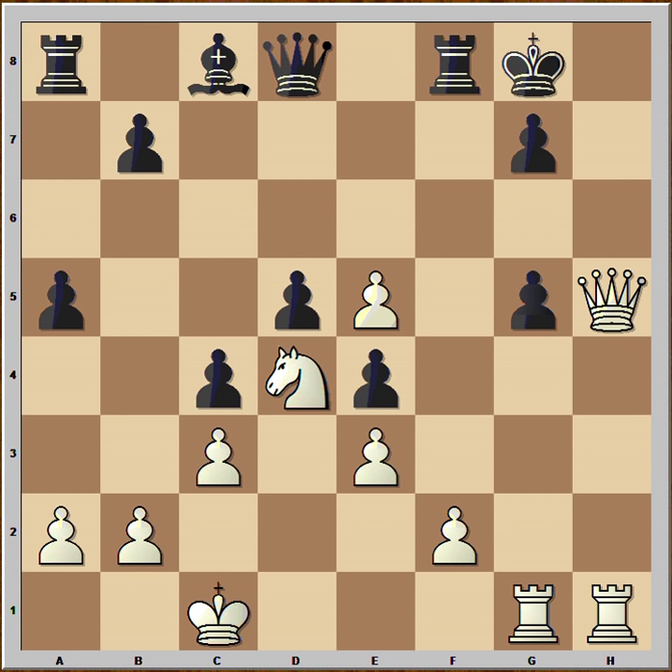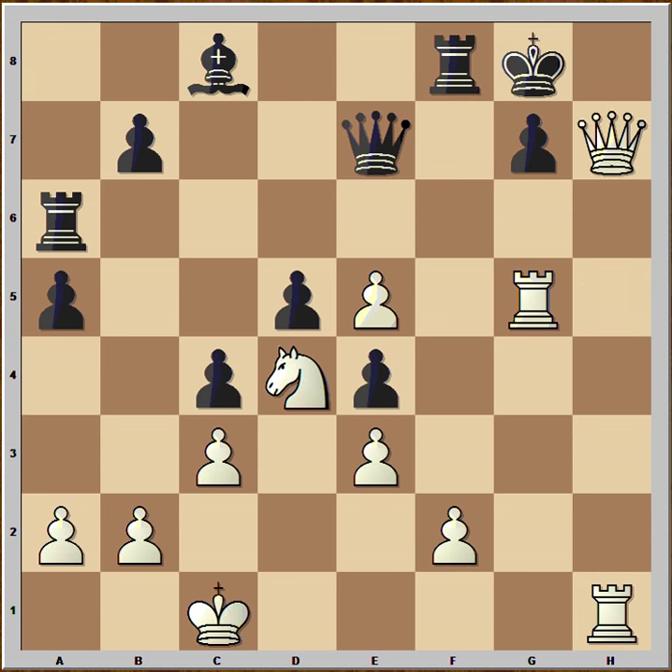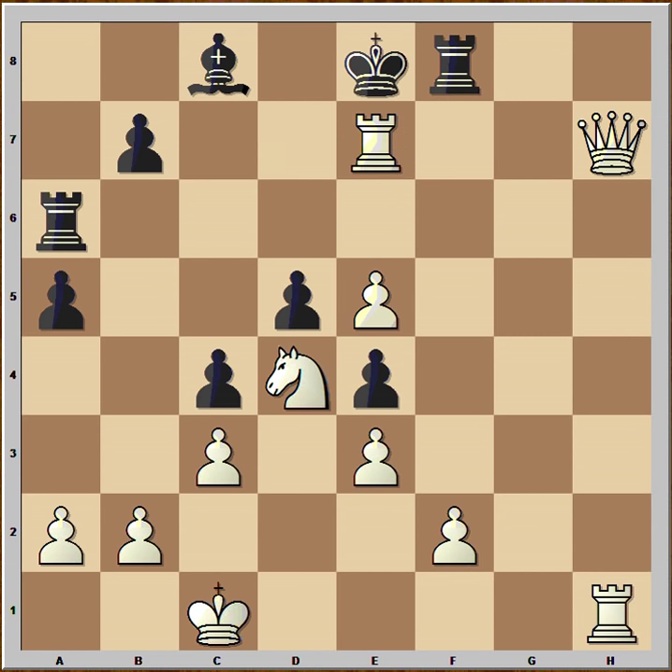Why did Black resign? Let's check a couple of variations. Queen to e7: Rook takes on g5, Rook to a6 check, King to f7, Rook takes pawn, Rook takes pawn — and White is winning the queen and the game.